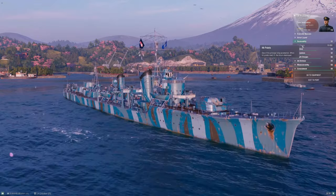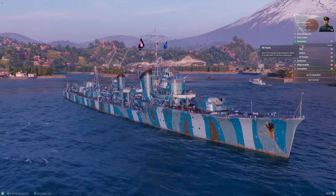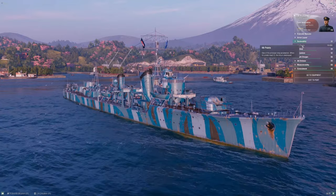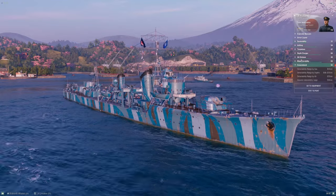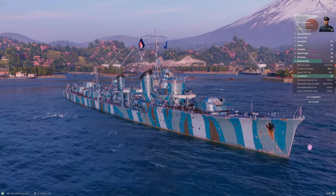Yugumo, despite moving up a tier, does not pick up a significant amount of additional HP, which still feels like a miss on Wargaming's part. Maybe she could have used 1,500 more HP — give me three or four shell hits' worth — but sadly not. This is not a strength of the ship.